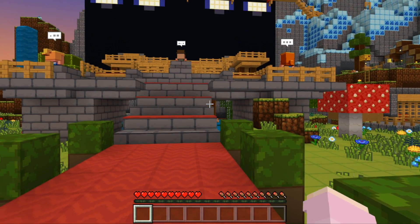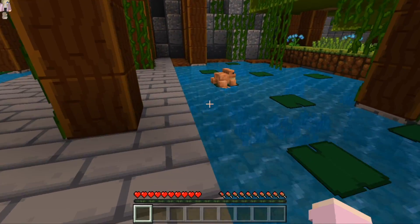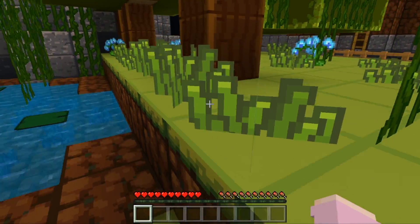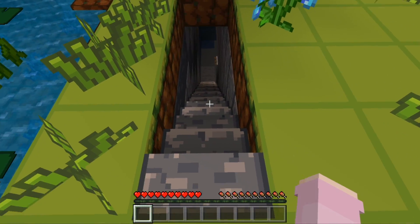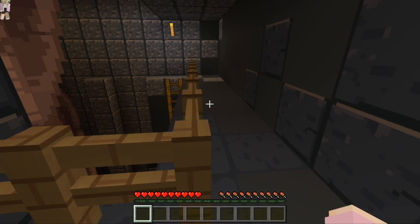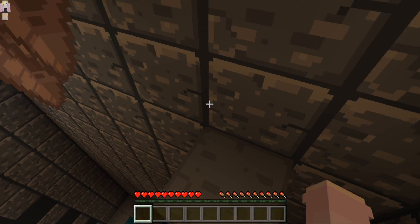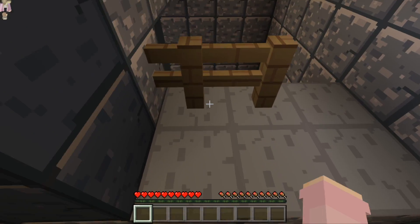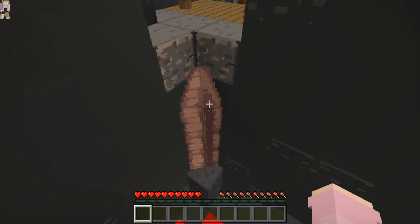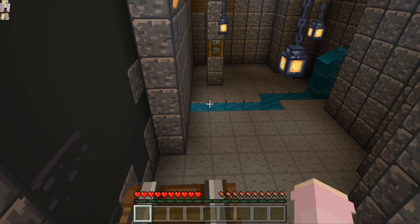The last mob easter egg can be a little trickier to find. If we come back over to the main stage area and go underneath it — hello little frog! The frog is not the mob we're looking for, we're just saying hello. If we come over here, right here there's a staircase that goes down. This is by far the hardest mob easter egg to find — it seems like a hidden parkour challenge, with stalactites or stalagmites and ladder parkour.